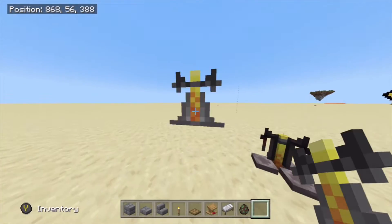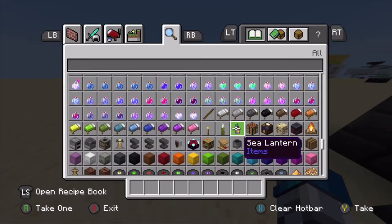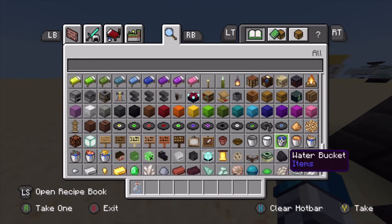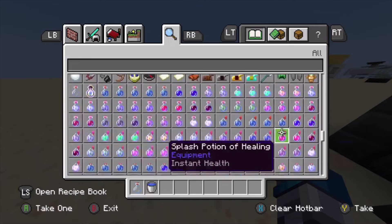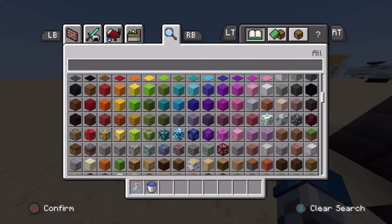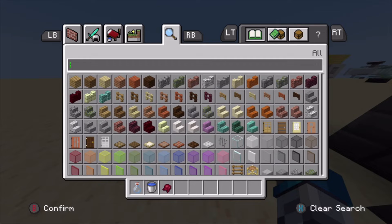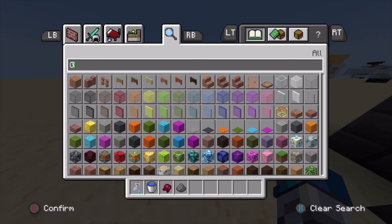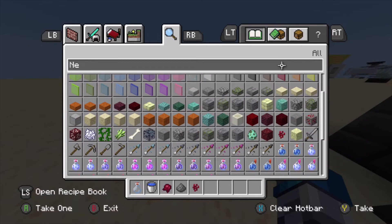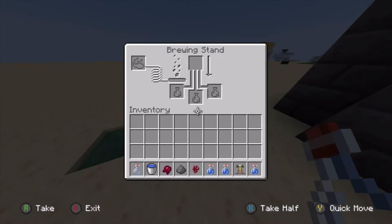I'm going to be showing you how to make these weakness potions. You need to grab yourself three glass bottles and one bucket of water to fill them. You will also need to get yourself some fermented spider eye — you can make this by using brown mushroom, spider eye and sugar. Get yourself some gunpowder as well, and also nether warts. So fill up the glass bottles with water and place them in the brewing stand.